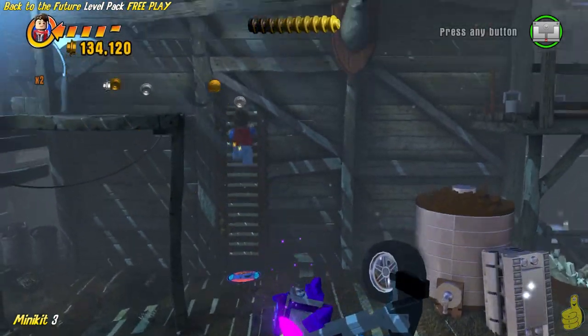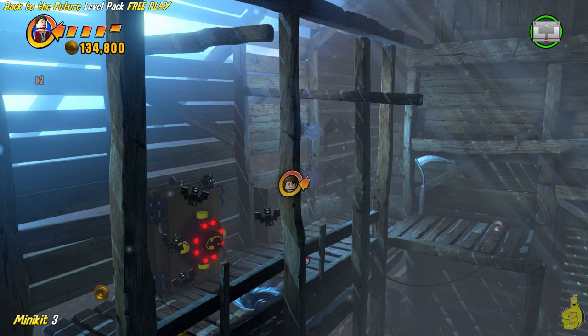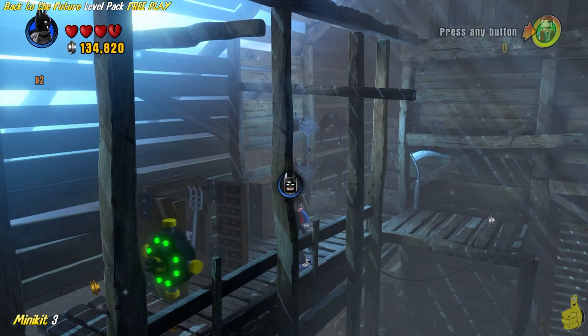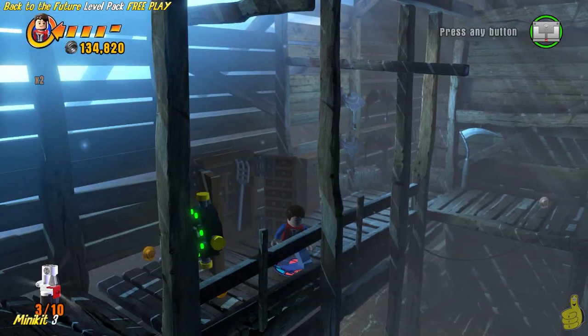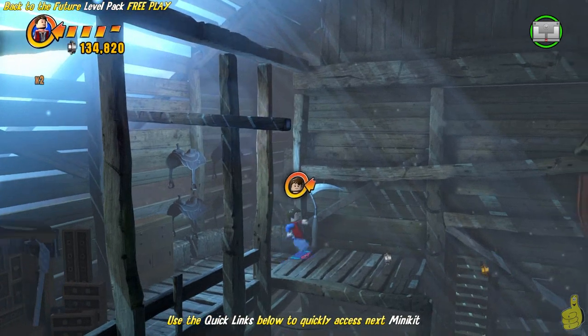We got a ladder and we're going to need old Batman again. This time we're going to need his Batarang. Switch on over to Batman and target that Batarang terminal — watch the door open up. It gives us some tools and also a minikit. Booyah! So we got another minikit.